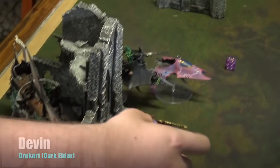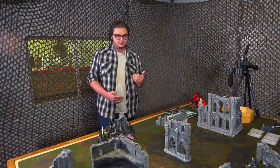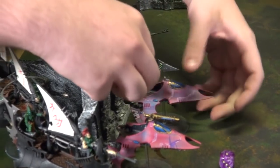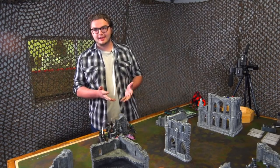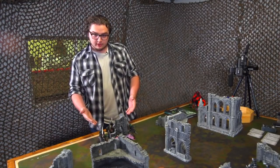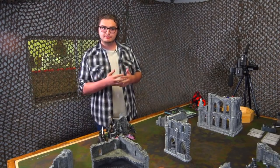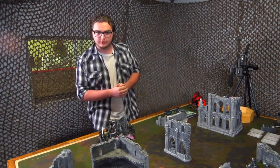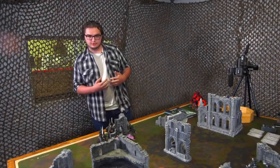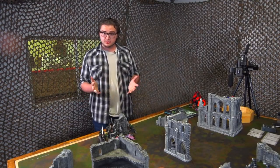My name is Devin, and I'm playing Dark Eldar today. I have two Venoms in the front — very fast, quick transports — mainly to get those objectives and score points. The Succubus is in the middle; she's too big for the transport but just as fast. Then I have two Raiders on the side in my Kabal detachment, which can carry more models. Inside are two units of Kabalite Warriors, and right next to them are two Archons providing the plus-one reroll-ones-to-hit buff. In the back is the infamous Ravager, the gunboat of the Dark Eldar — the Kabal-only option — loaded with three Disintegrator Cannons. Everything else is in transports, because we don't like being shot at.